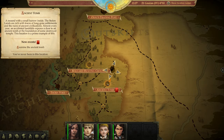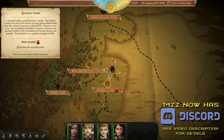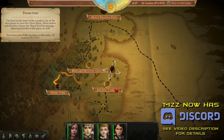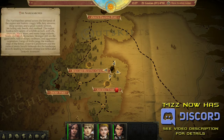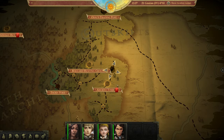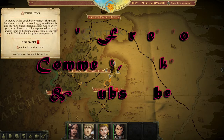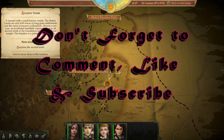Hey YouTubers, Tazman here bringing you another episode of Pathfinder's Kingmaker. In the last episode we went over to the Thorn Ford and got a quest to come to the ancient tomb. We actually got there but went back because we ran out of time, but today we are going to go there.